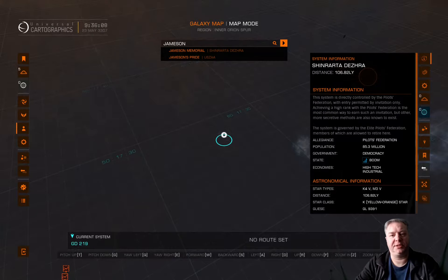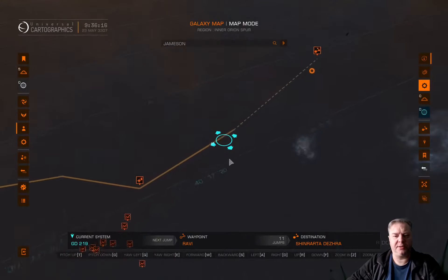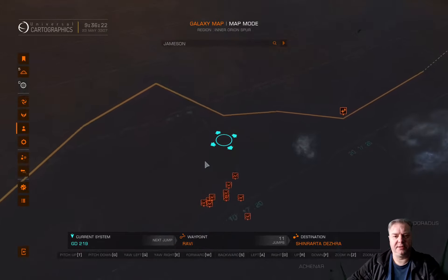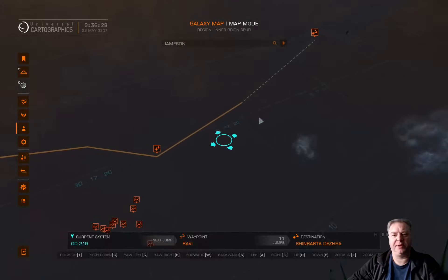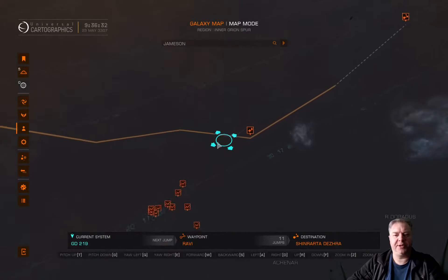So I'm in my ship. Before I head off, let's do the navigation part of this — set our destination. If we use the search box at the top here: Jameson Memorial. There it is. It's quite a distance away — 106 light years — that's going to take a few jumps.